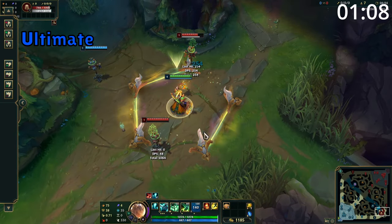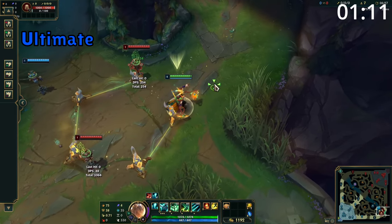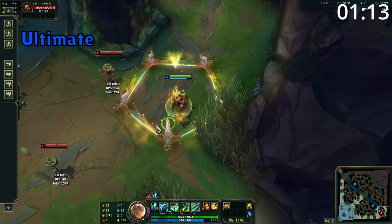Thresh's ultimate puts down a pentagonal box. Any enemy that walks through a wall of this box is dealt damage and slowed, but walking through one of these walls will destroy it.